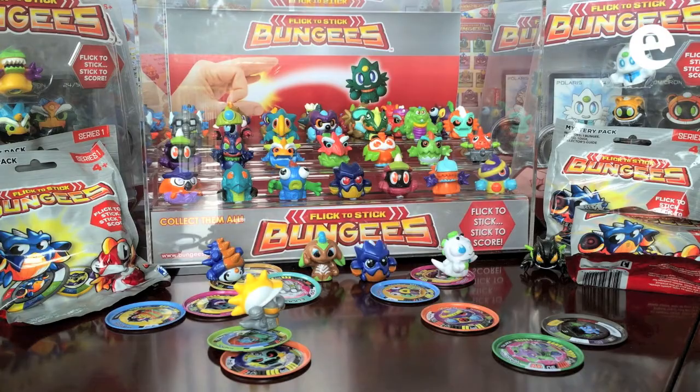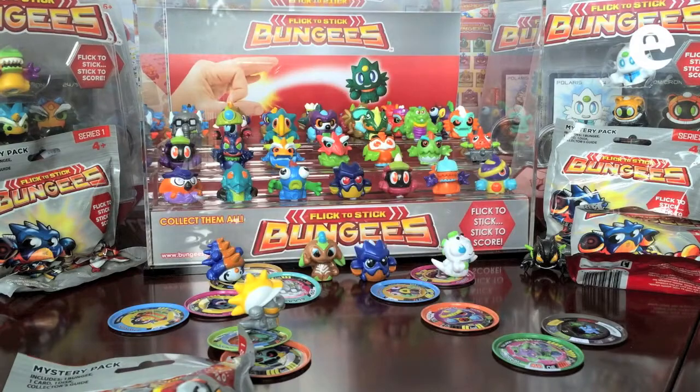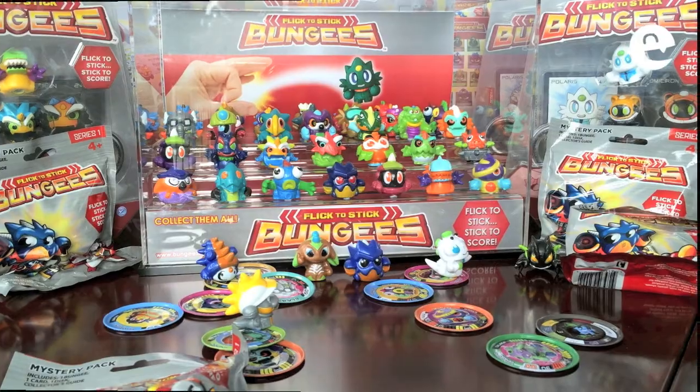Flick to Stick Bungees foil packs are $5.99 each, with starter packs at $16.95. Available later this month at Toys R Us, Big W, Newsagents, Target and all good toy retailers.